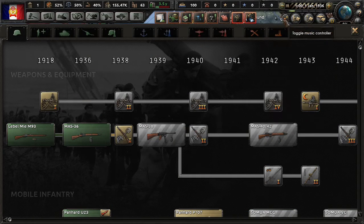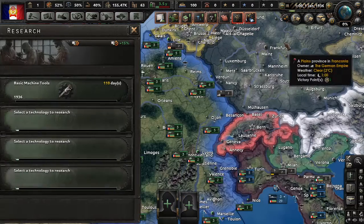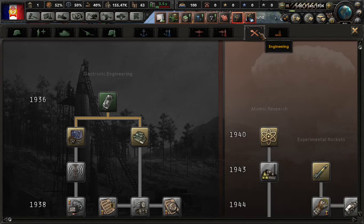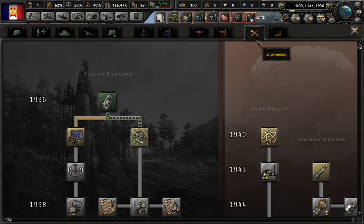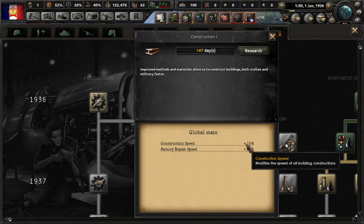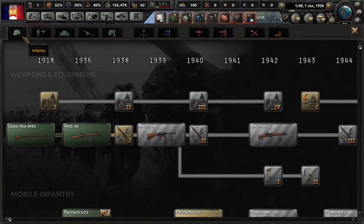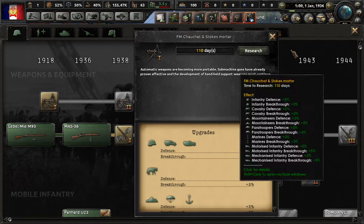We are going to do the standard opening researches: basic machine tools, mechanical computing, all the standard opening techs. And we are going to have one extra here since we do have four research slots. What I always like to do is make sure that we get our infantry equipment up to date.